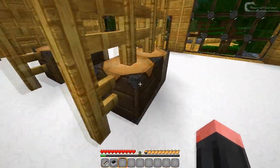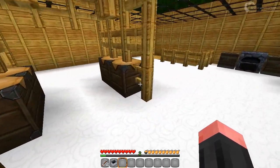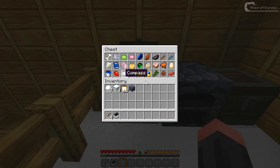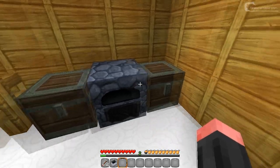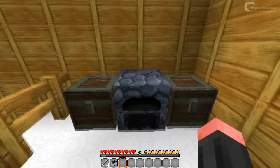Let's head upstairs where I've got the chests and workbenches and stuff. As you can see the GUI isn't changed yet, but that doesn't really matter. Here I've got some items and all the items have been done as far as I can tell, so that's really awesome. Here are some more and as you can see all of them have been changed.